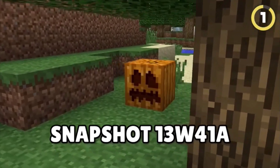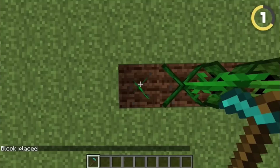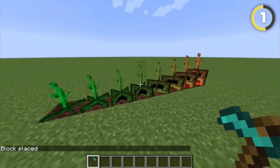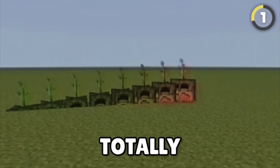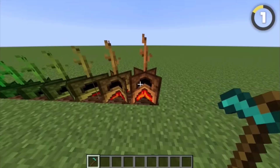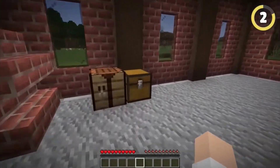In this super old snapshot, pumpkins have a truly crazy secret. If you spawn in pumpkin stems that have grown further than 8 stages, they'll start to turn into this weird furnace plant. This happens because the textures got totally messed up in the files, but I prefer to imagine them growing those fire flowers from Mario.